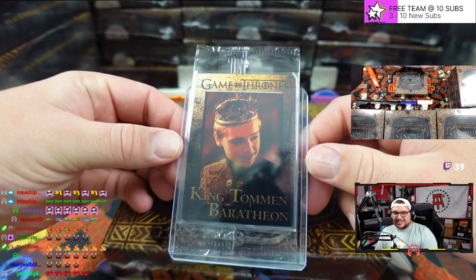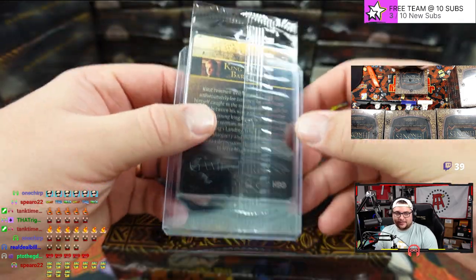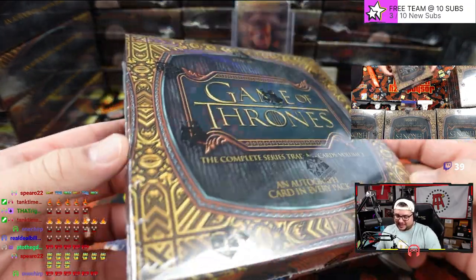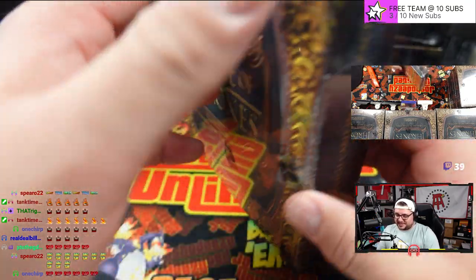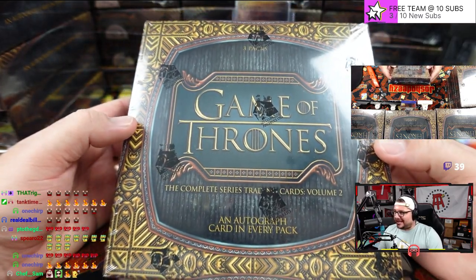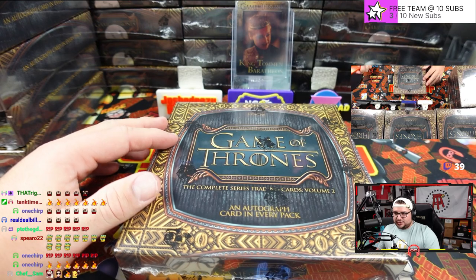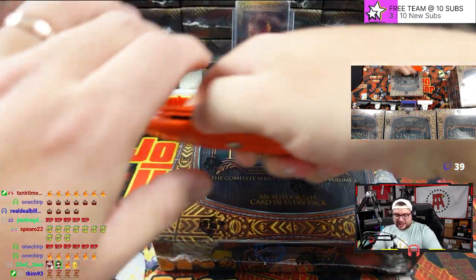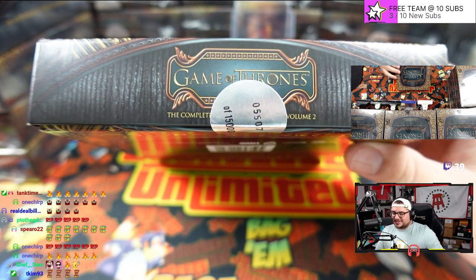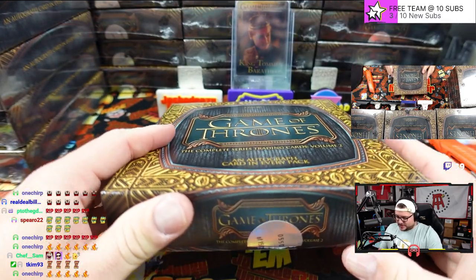Here is our 1-of-1: Mr. King Tommen — King Tommen Baratheon! Just got him in the top loader for now. It is a one-of-one; don't want to break the seal just yet. Three packs and an auto in every pack. The chase, I believe, is a Daenerys — aka Emilia Clarke — and Jon Snow dual auto in this set. We're going to see if we can find it. Also, what I love about Game of Thrones: every box is numbered. There are 15,000 boxes that exist — every single one is numbered.